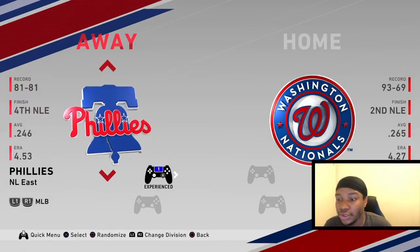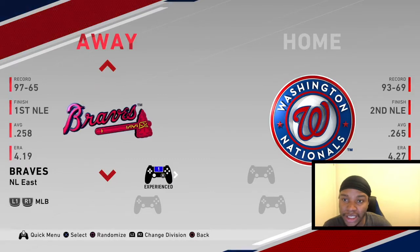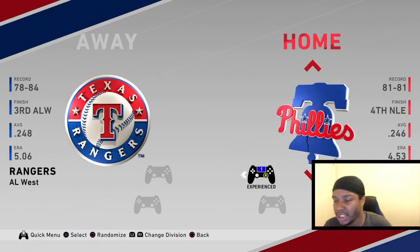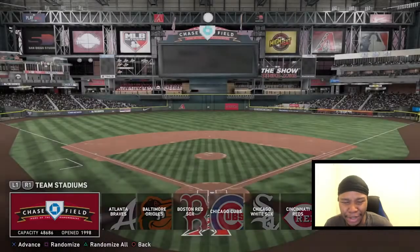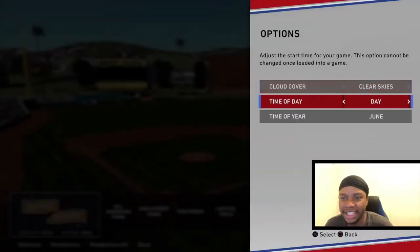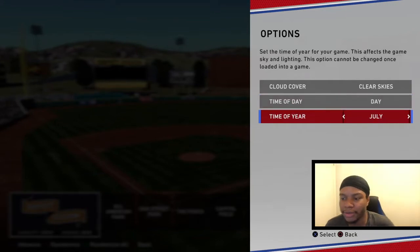A quick tip too — you want to make sure you're the home team when you practice. So always set Kluber as the away team. It doesn't matter what team you pick. I like to pick the AL All-Stars because I like using Trout. And it doesn't matter what stadium you play in, but I like to put on Ship It because it's just easier to see. Mostly everybody should use Ship It to practice.